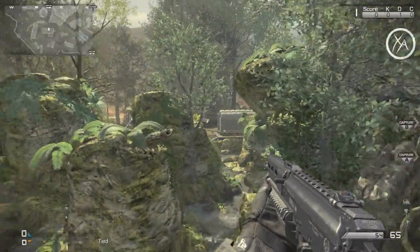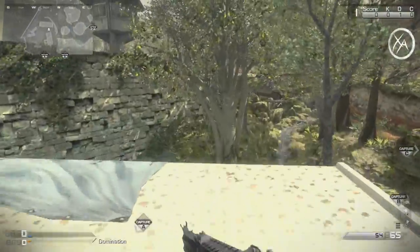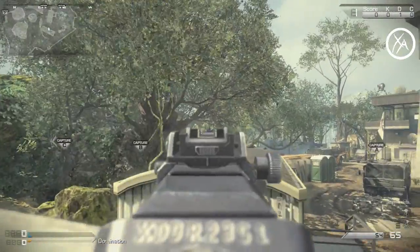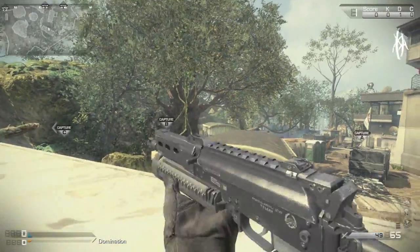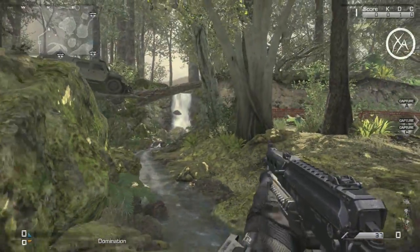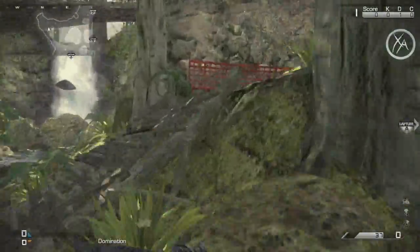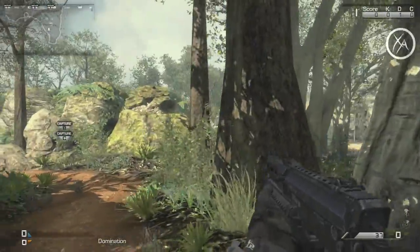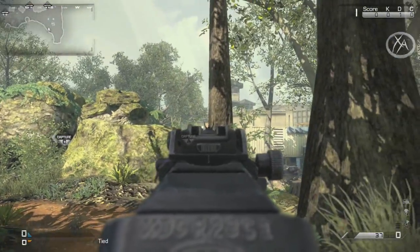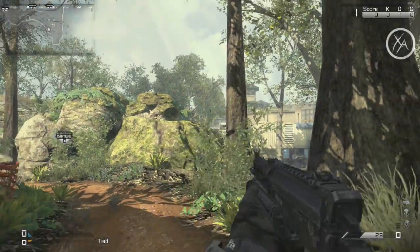From up here you can jump across to this trailer — it's not really all that useful, you get a little line of sight on the sniper building at the back, but you're pretty exposed so it's not ideal. In this back area — a really common spawn for the C flag — you can get a nice line of sight with a sniper rifle over towards the big sniper building. You probably only want to use a sniper rifle from here, but it's a great way to take them out with no way for them to see you.